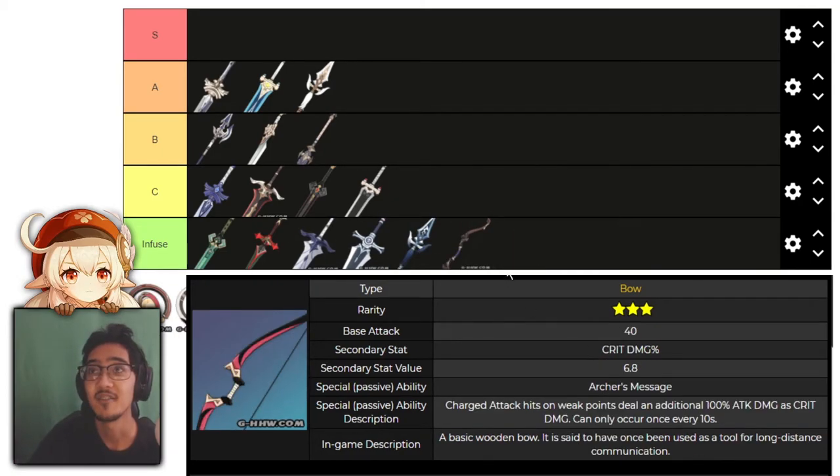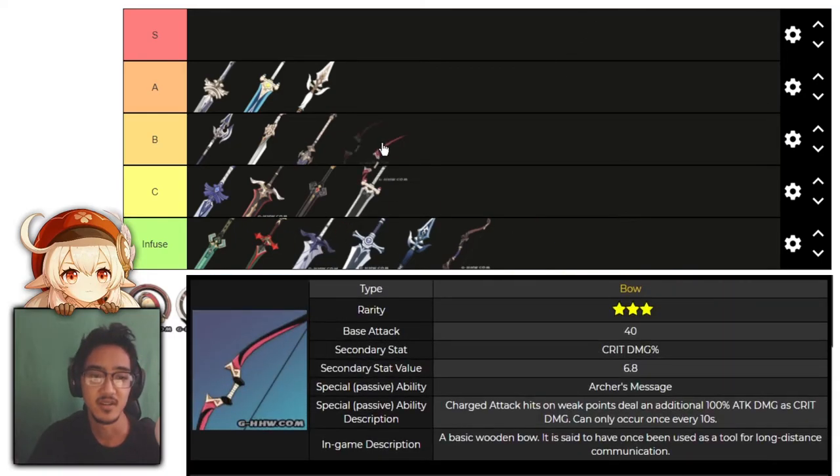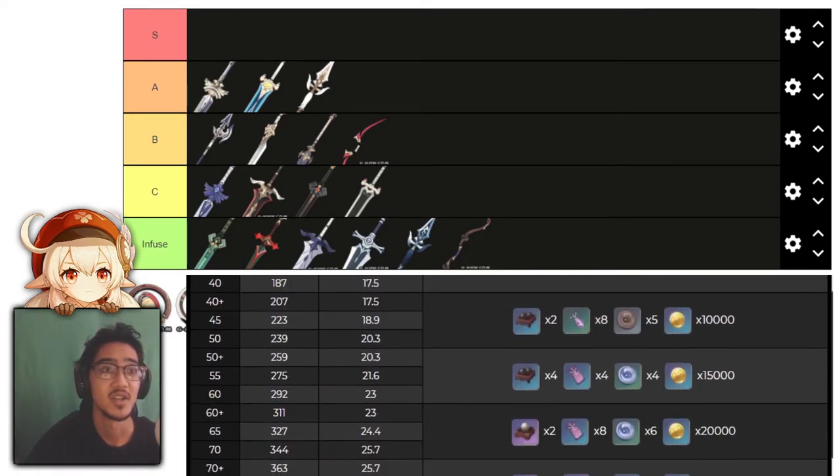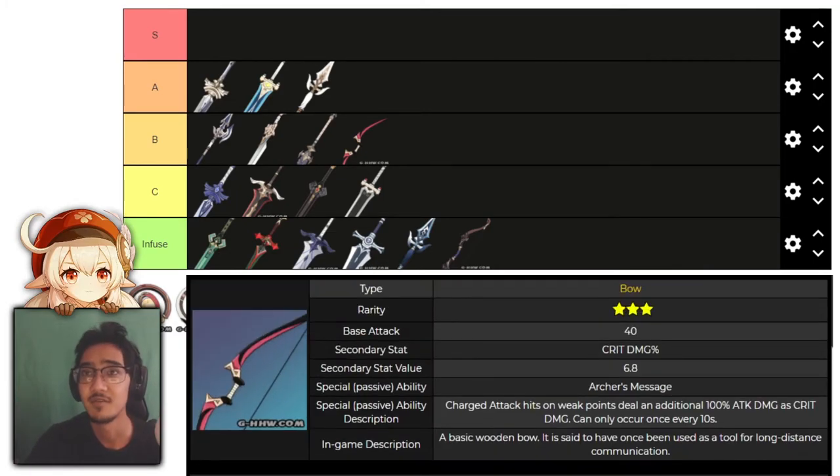Next, we have Messenger. Charged attacks that hit weak points deal an additional 100% attack damage as crit damage, occurring once every 10 seconds, going up to 200%. It has crit damage as its main stat, going up to 28.5% at level 80 and 17.5% at level 40. I'm putting this at B tier. The reason it's not A tier is because some enemies may not have weak spots, or they can be hard to find. But if you're headshotting enemies or know where their weak spots are, this is a really good option — increased crit damage is always good.